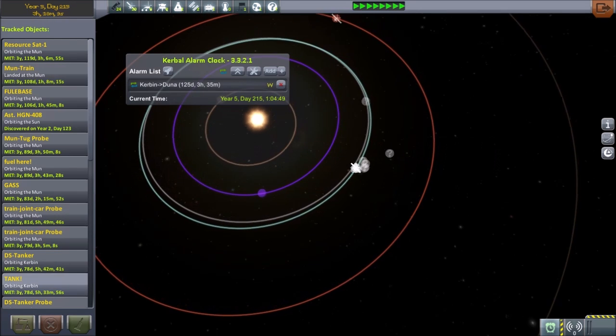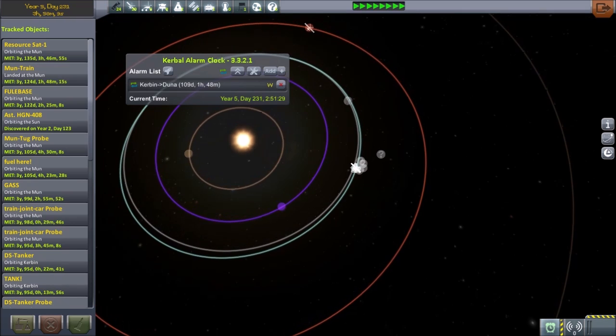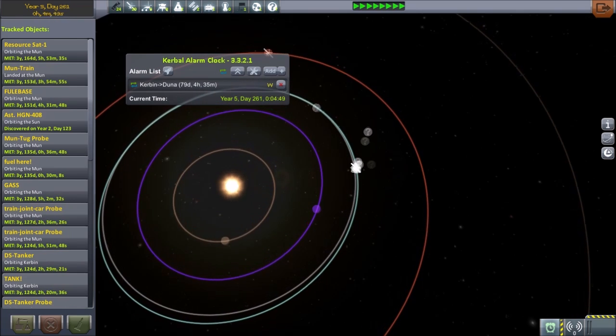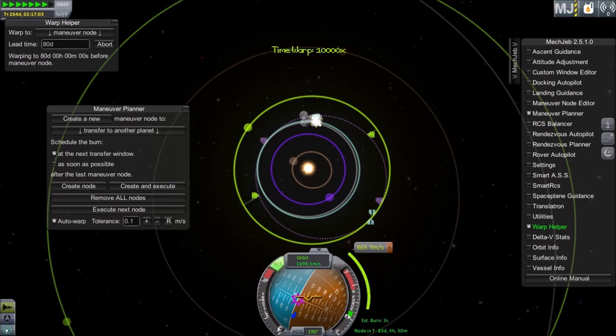Number 5: Transfer Mods. A couple of mods that can help you with transferring to planets are Kerbal Alarm Clock and MechJeb. Kerbal Alarm Clock will allow you to set a destination, and then it will drop you out of time warp as soon as the transfer window is right. MechJeb can do everything.